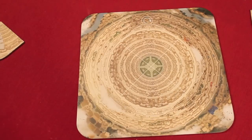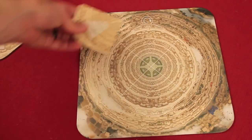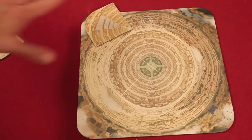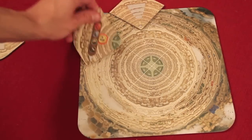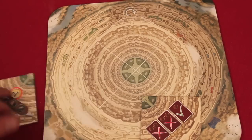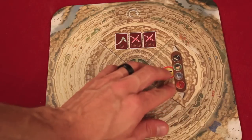On your turn, instead of one of the main actions, you can discard one of your cards and place a Babel tile face down near the board. After everyone has resolved all the cards they've placed, the Babel tiles get put into play. If two people built Babel Towers, we flip them over — one has a number three, another has a number twelve. The smaller number goes first, placed face up clockwise.